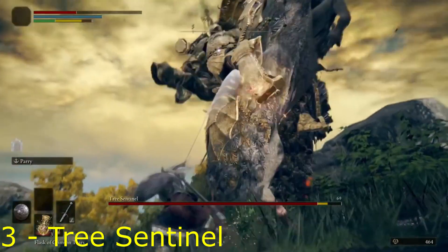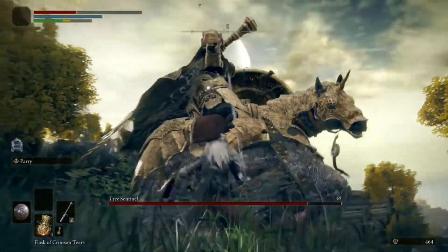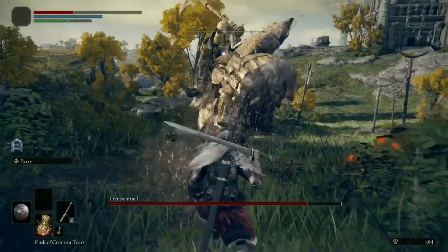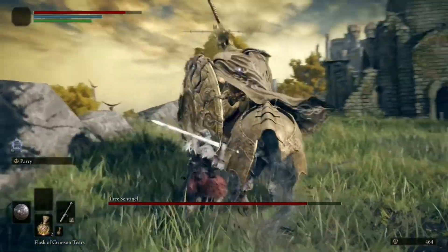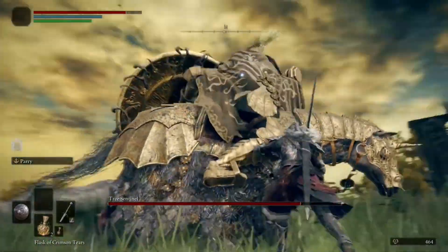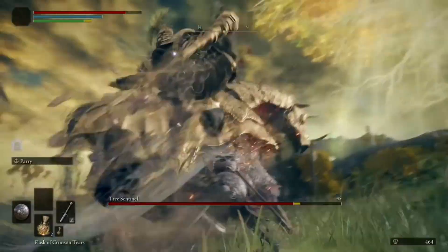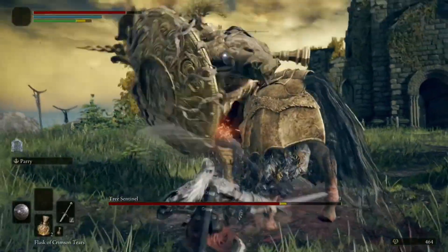The bronze medal goes to the Tree Sentinel. He is located on the Lion Grave Road. Yes, the first proper boss you fight in the Elden Ring Open Beta is a tough one. His horse makes him the fastest boss in the game so far, and his huge axe also makes him one of the most powerful. Even if this boss is hard, he is extremely fun to finally beat.